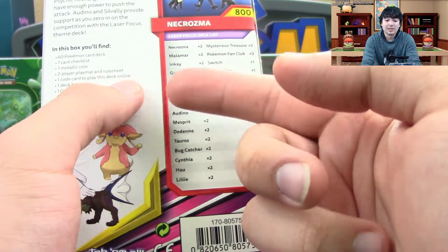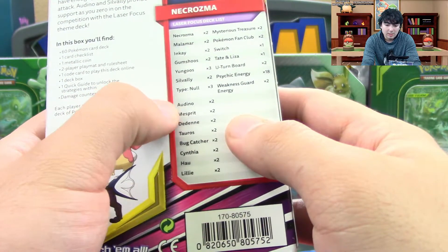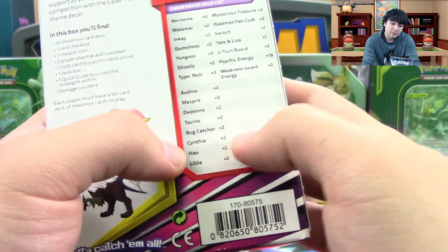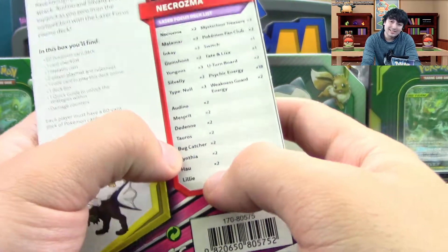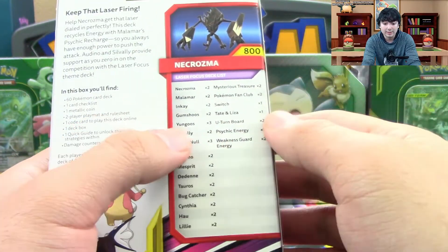I personally like that you get Silvally in here because I love Silvally so much. You get Otter, Mesprit, Dedenne, Toro. You get Cynthia and Lily in here too. Cynthia and Lily are some of the biggest supporters in the game right now, so those are really good to get.